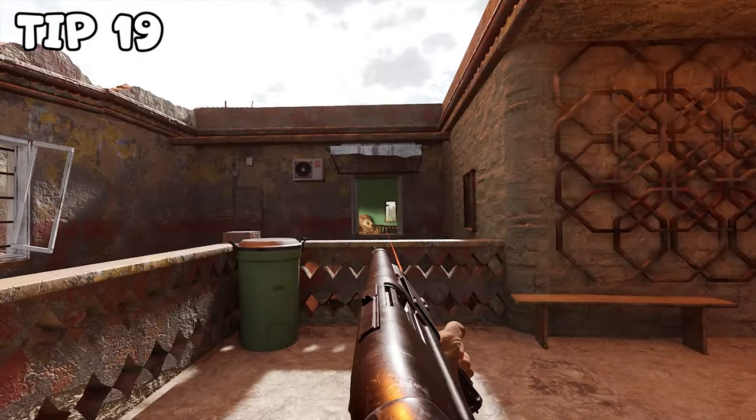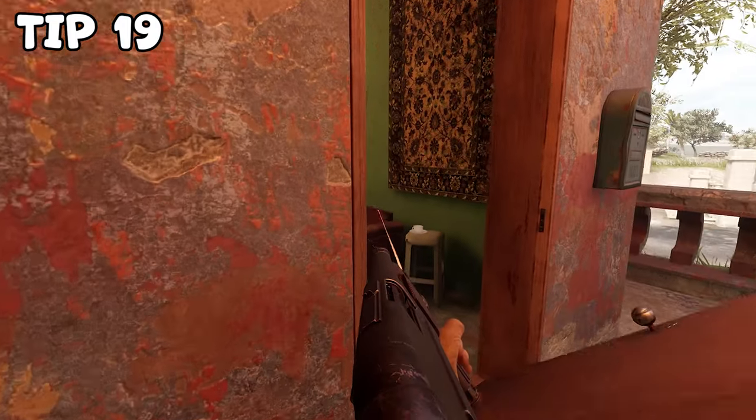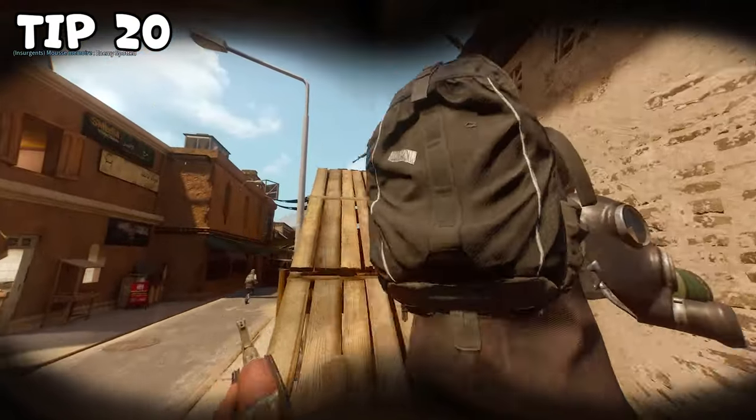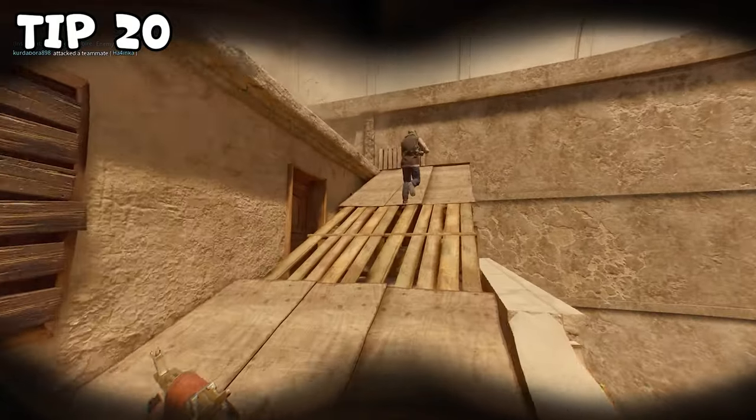Tip number nineteen. You can shoot off door hinges. This can be really useful, for example, if you know that the enemies are holding that door on the other side. Tip number twenty. Don't bunch up with your teammates like a group of chickens, or you can all be taken out with a single nade or a rocket.